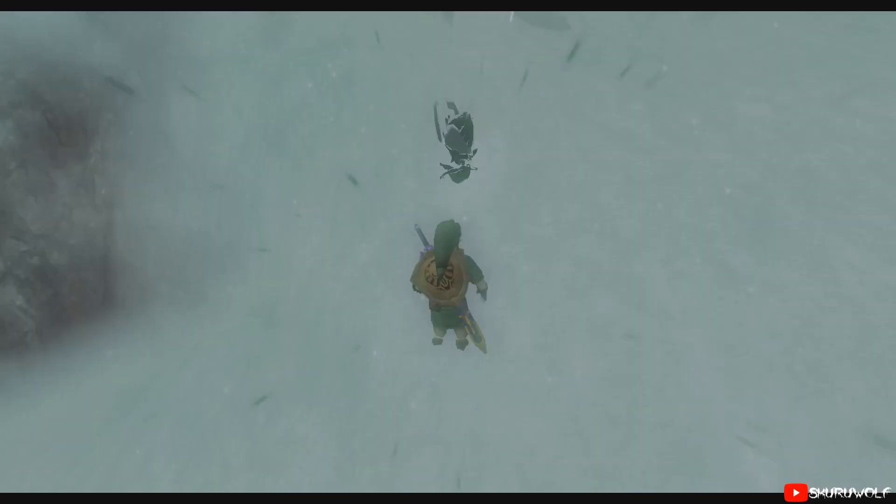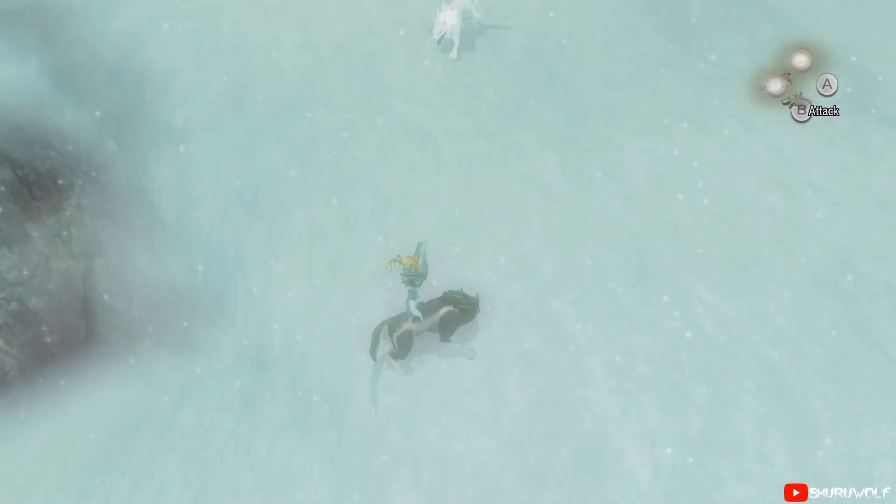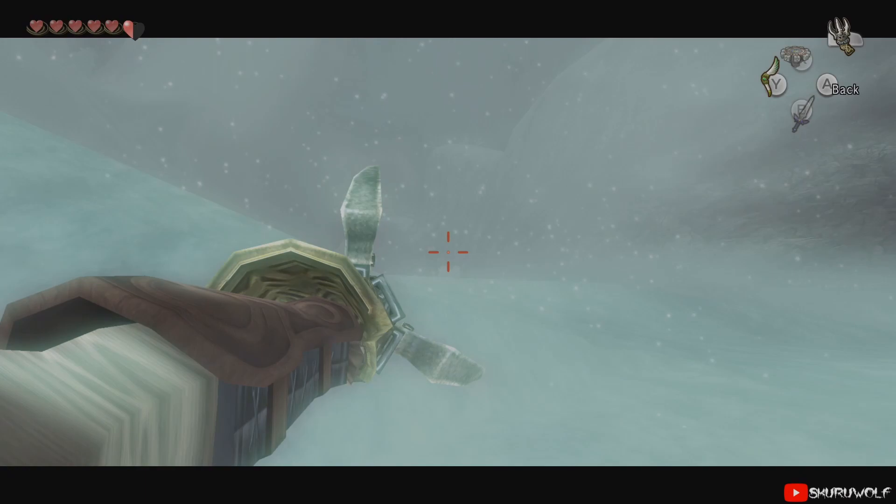You want to hit the Wolfos just after the apex of its jump on the way down. Too early and you won't be able to get the Midna charge target. Too late and the Wolfos won't run up the shelf. Wait until the Wolfos charge at Link. If two are coming at the same time, hit the further back one. Make sure that only one Wolfos is involved because the other will screw up the entire trick.